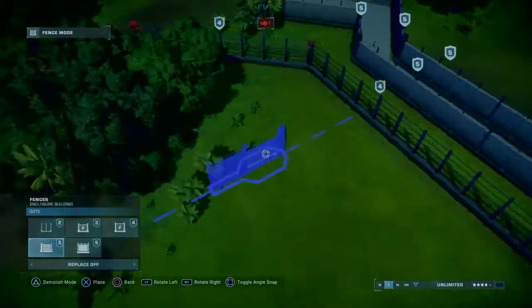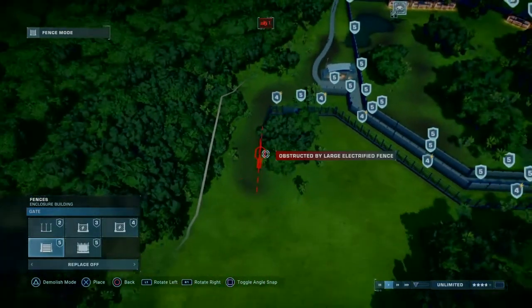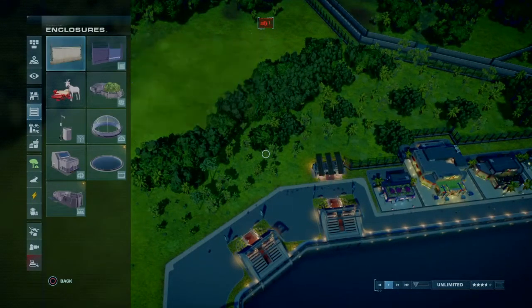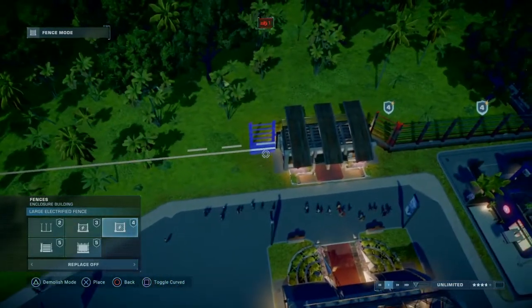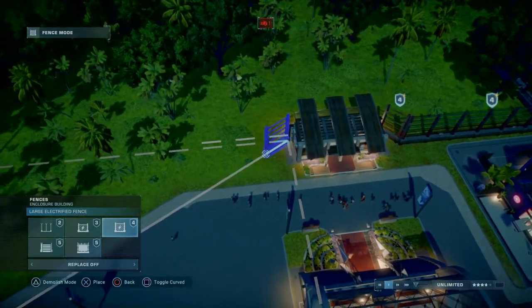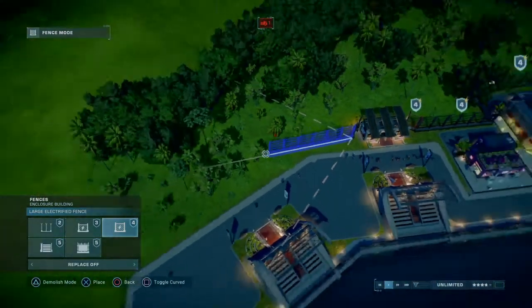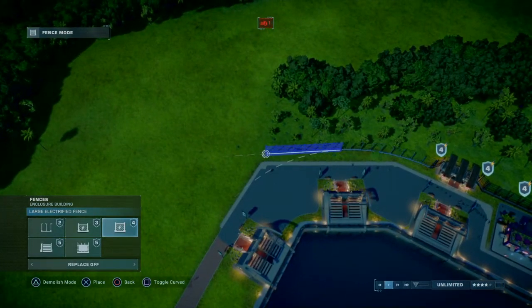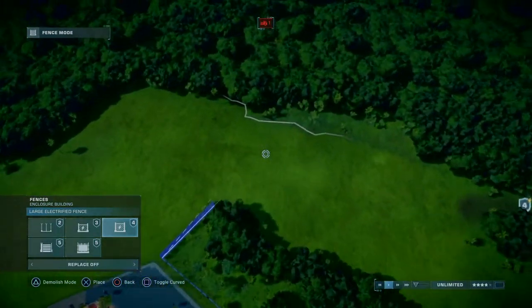We'll add a gate right here. In Camp Cretaceous, should we have Toro split up? Carnotaurus was in the Restricted Zone completely — they weren't shown on Jurassic World's list until Fallen Kingdom came out.